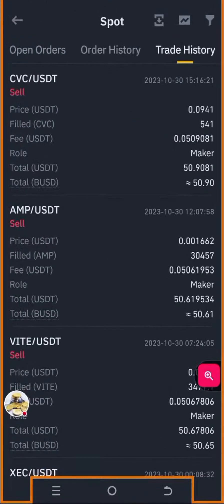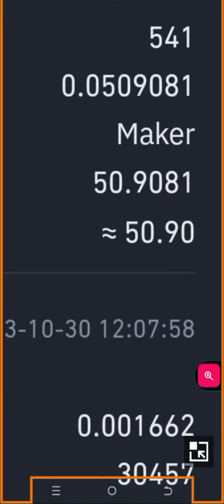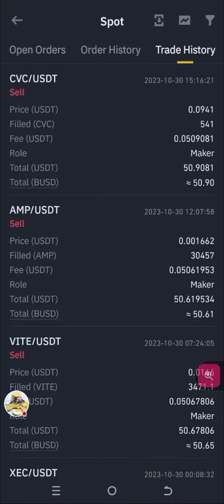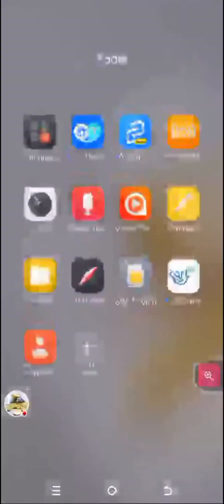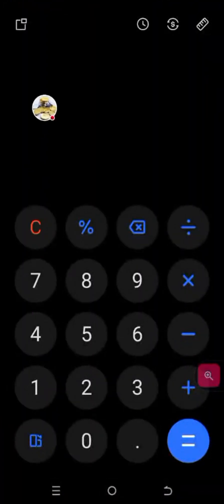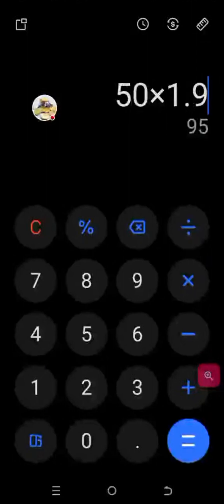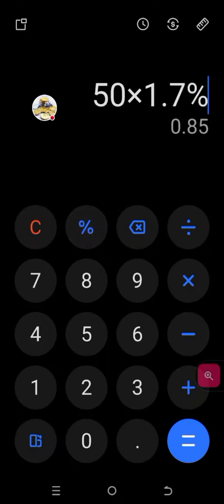That's going to be 85 cents — 90 cents minus five cents — because our trading fee is 0.1%. Let's see what actually happened: 50 cents, 50.90. What percentage is that? That is like about 1.9 percent. Let's check that in our calculator — it should be 1.9. Was it 1.95? Let me check: 50 times 1.85... my mathematics is doing me. Okay, 1.7 is giving us 85 cents, so the real money that came to us was 85 cents — that's 1.7 percent.